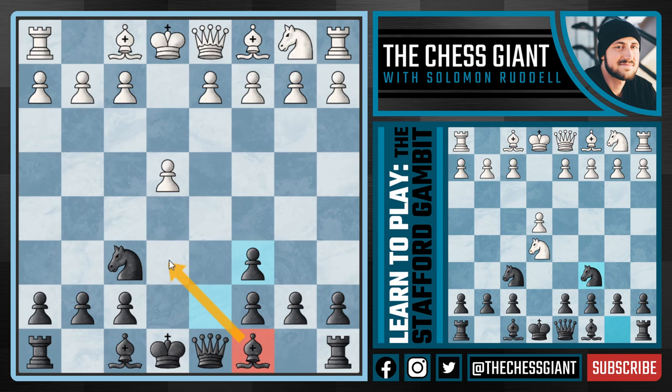And now if the move Knight takes D6 is played, we're going to take back with the D pawn so that our Bishop on C8 can get in the game as soon as it possibly can, following a move like Knight C3. We're now going to play Bishop C5.